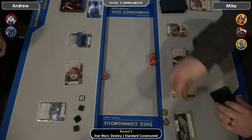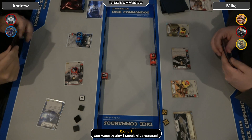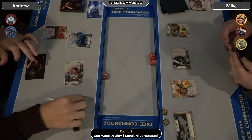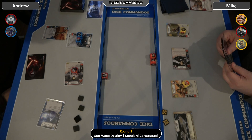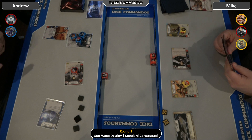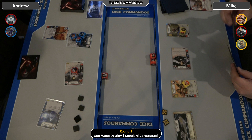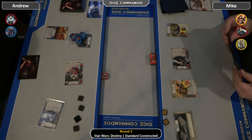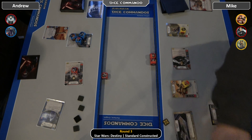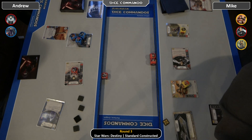Mike needs some card draw help, so he crash lands, takes the 2, takes him on the shields — it does let him draw a card. Andrew binds for an Ancient on Kylo. There's triple zero for one with Aphra, and the indirect ping damage is on.